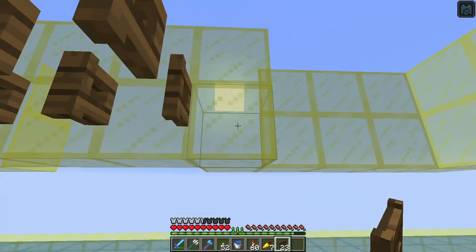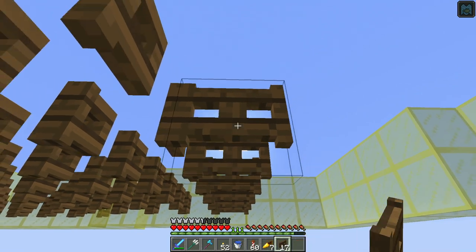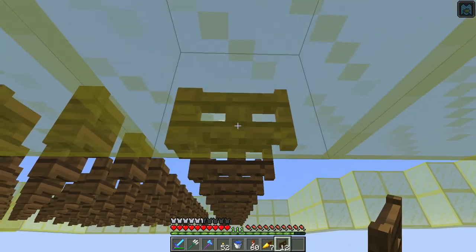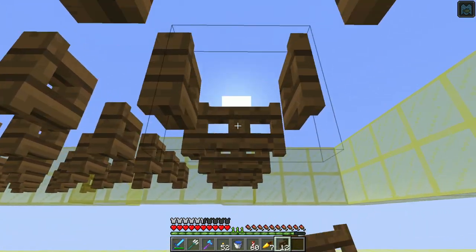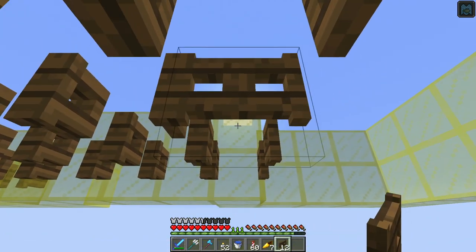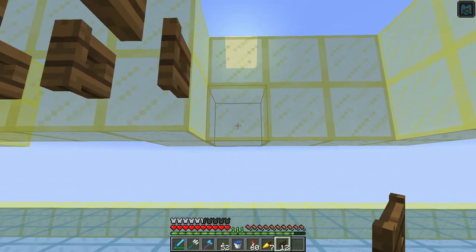Unfortunately it's not really going to be an effective ink farm — it won't replace the ink farm in the pyramid. But it will generate drops other than what I get from the drowned. This is primarily here to deal with the drowned.